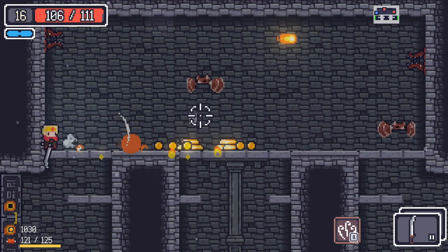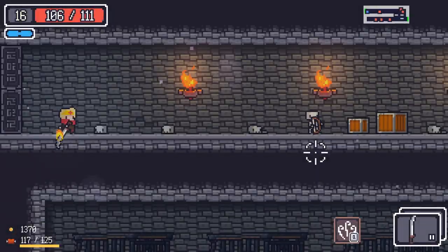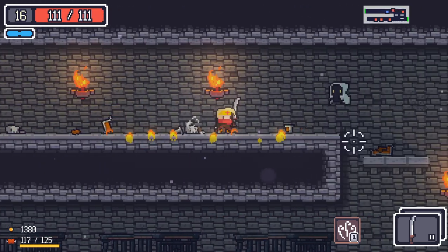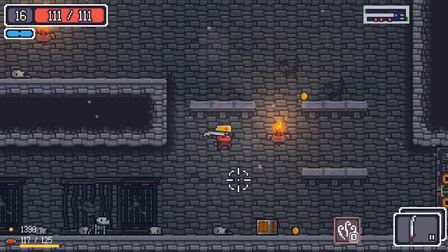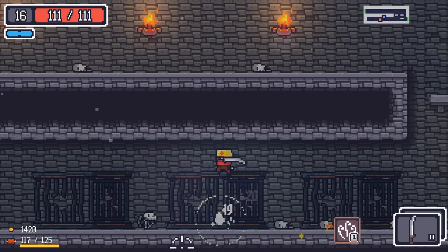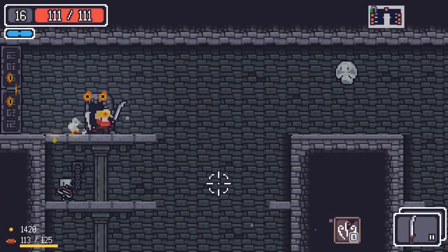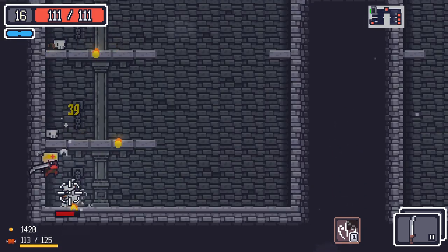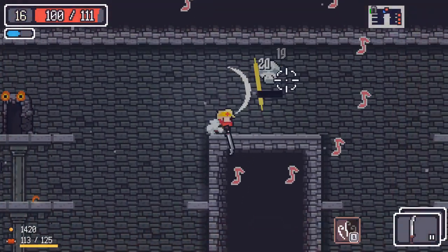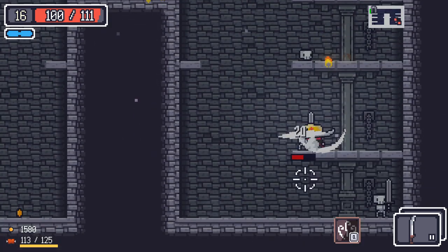Oh my god — the succubus apparently grabs you! I did not know that, so that's something we've got to watch out for. You can actually see already that defense helped us a lot because we didn't take anywhere near as much damage from her as we would have done otherwise. We get a little bit of healing there as well. The fact that we're still on full HP here is great for us. This is going to be one of those games where we end up talking a lot more about the game than we do anything else, because I'm learning it as we go.